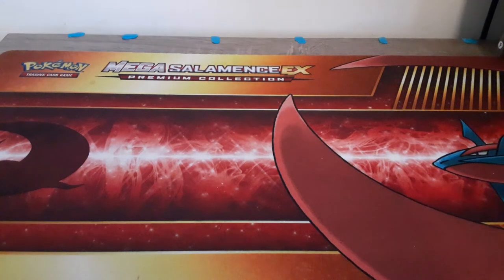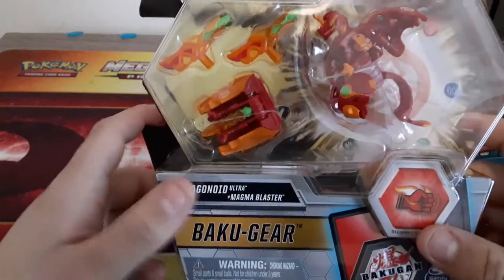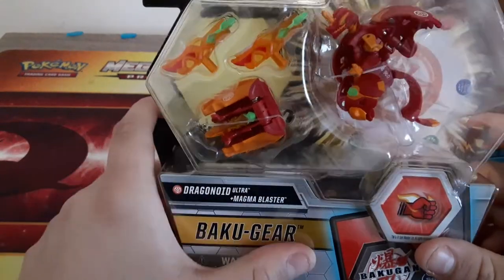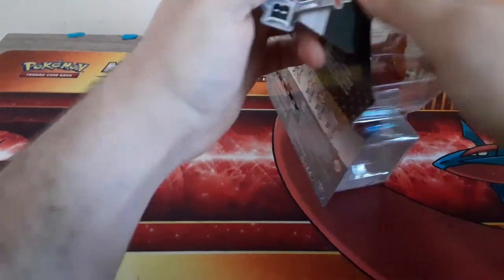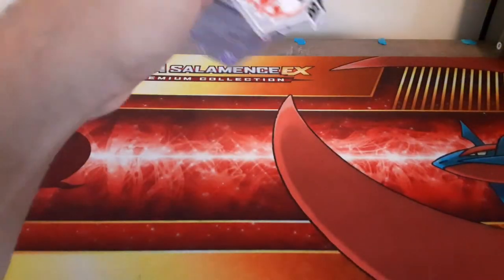Bakugan Brawl! Hey, what's going on brawlers? This is MaddyGangTN and we're in a Bakugan Armored Alliance video. We are opening up the Bakugear of Draco — Dragon Road Orchard and Magma Blaster. The one where I finally went to — if you guys watched the last video — they finally got to sell. Let's open it up.